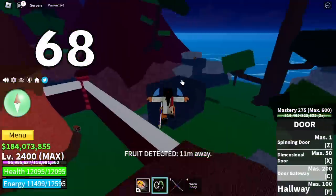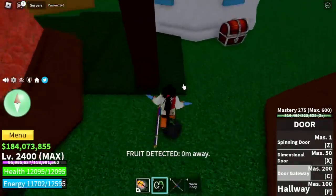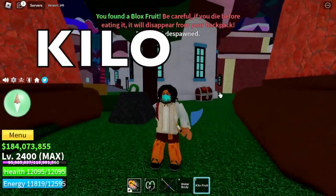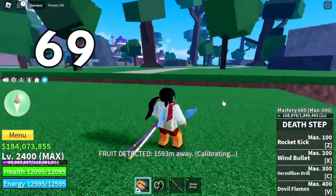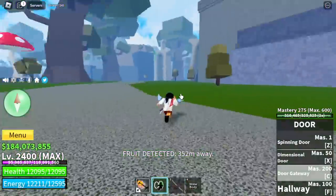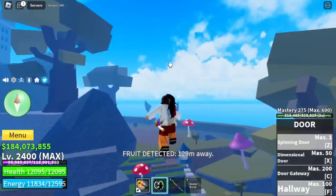Last two fruits. Sixty-eighth fruit — kilo fruit. And for our final fruit, number sixty-nine, located in the floating turtle. Hoping for a leopard fruit — but no, it's a dark fruit.